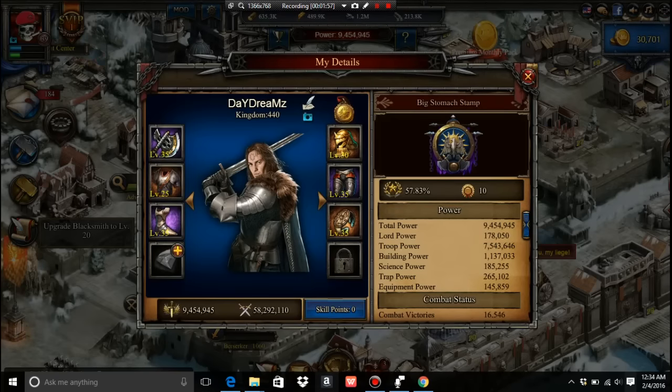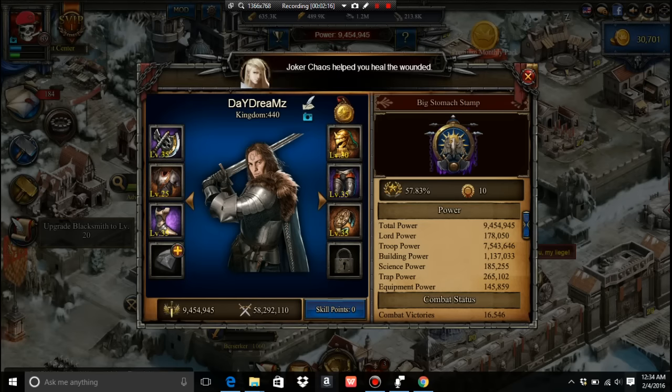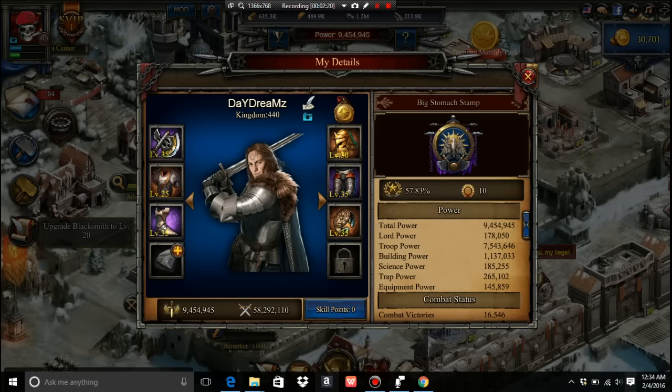Now I'm going to show you guys the equipment. I don't have two sets of equipment anymore — I broke it all down to make orange war equipment. The sword, the armor, the helmet, and the ring are the ones you want to focus on for war because those have the best war buffs. The other two — the shorts and the shoes — don't have any good war buffs, so those are just for develop. You don't need two sets of those.